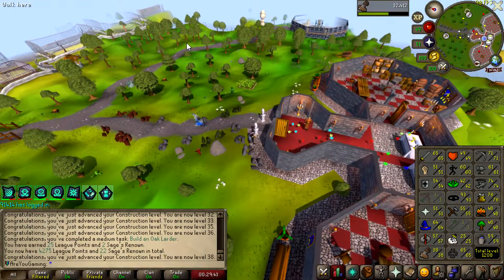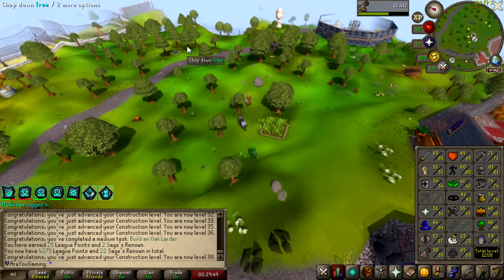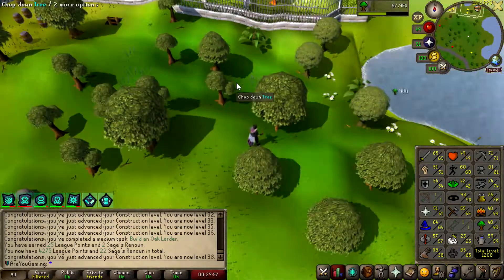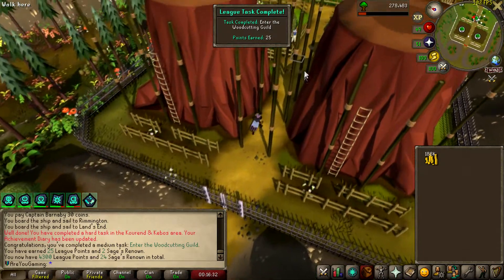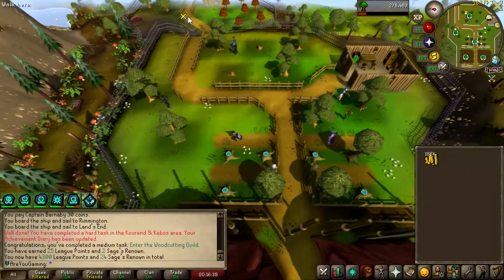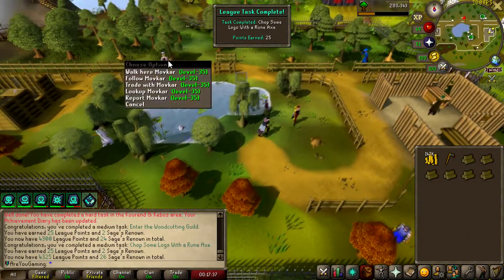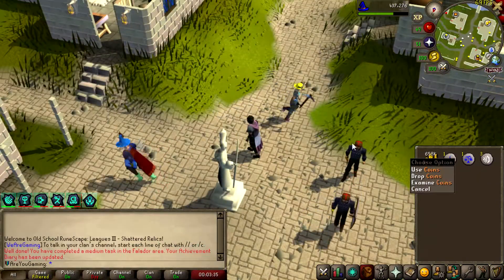Building on Gilded completed. Now it's time to finally get my woodcutting up — I've been diverting so much. I'm probably going to chop some oaks for a bit and work out how many I need for level 70 construction — it shouldn't be a lot. From 70 construction we'll do Mahogany Homes. Entering the woodcutting guild is 25 points. I've done a bit of willows over at Barbarian Assault, so now I have 60 woodcutting and can get a rune axe — chop a tree with a rune axe is 25 points.